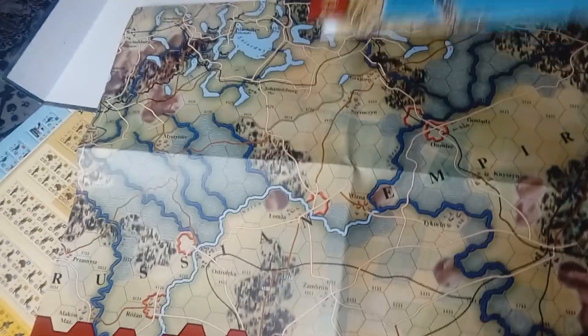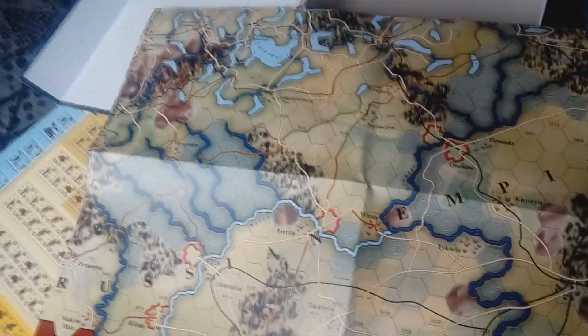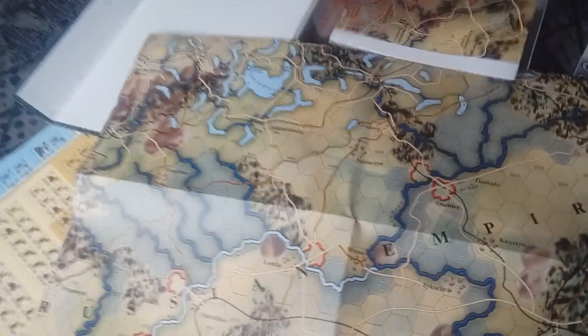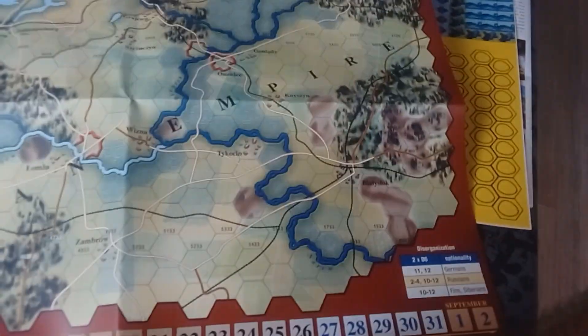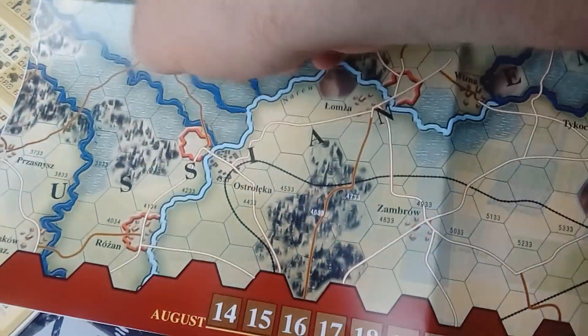Pola zaczynają się od tysiąc sto. Standardowo z góry na dół każda kolejna rajka przesuwa się o sto. Numeracja jest w miarę czytelna — na polach, gdzie jest niewidoczna, naniesiona białą czcionką, tu czarną. Nie jest na siłę wpisywana, można się odnaleźć. Nie jest najgorzej.